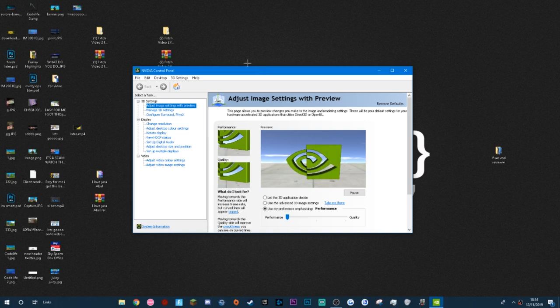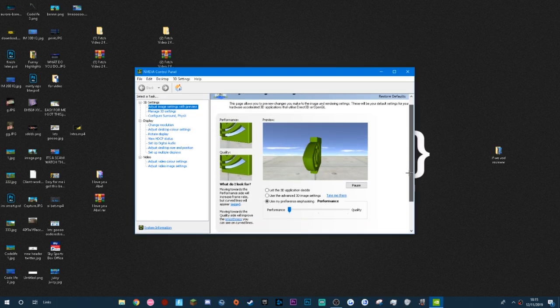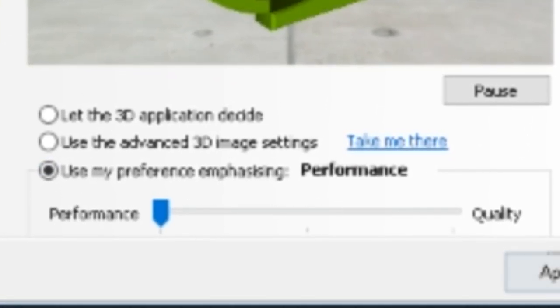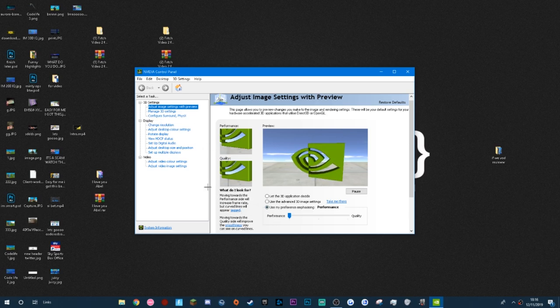This is fairly simple and takes less than 60 seconds. While you're here, one thing you can do: under 'Adjust Image Settings with Preview,' change this to 'Use my preference emphasizing' and drag the bar all the way down to Performance, then press Apply. This basically optimizes everything your PC does for best performance rather than best quality. Your quality will still look fine in 1080p, but you'll get better performance because it won't override your graphics card trying to achieve maximum quality.